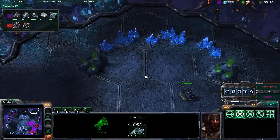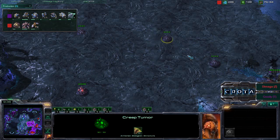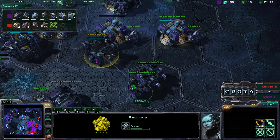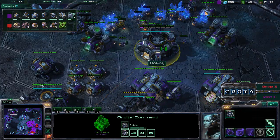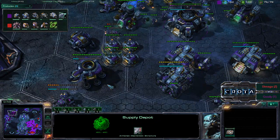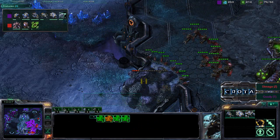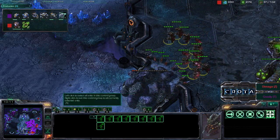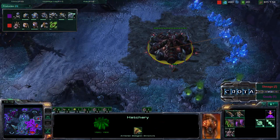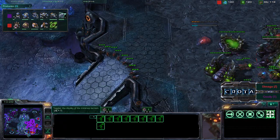Hellions are back over here; supply depot being placed, Starport and another factory being built — we may be getting the Infernal Pre-igniter research soon. All of this off of four gas. Goody is going into even more factories. Mutalisks are now being added, with level one weapons upgrade active. Daimaga also putting down a hatchery at the low-ground expansion at the top-right location.